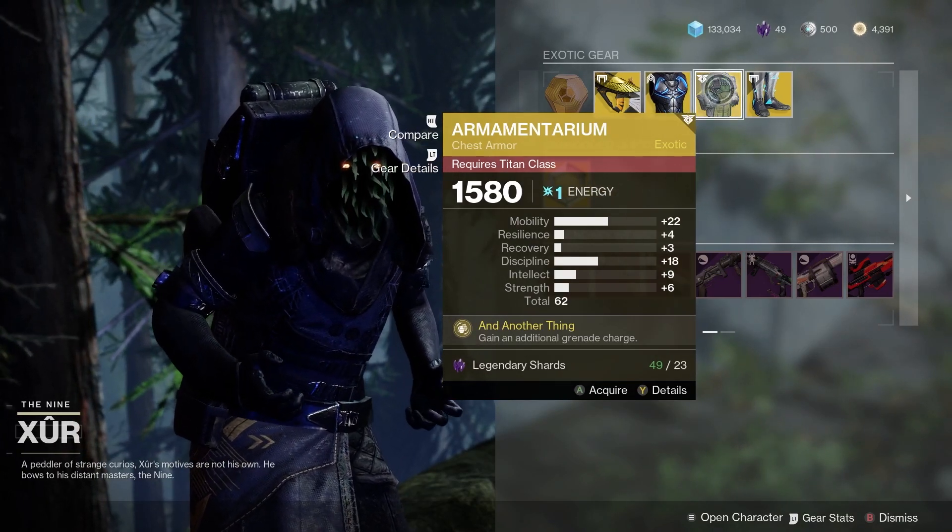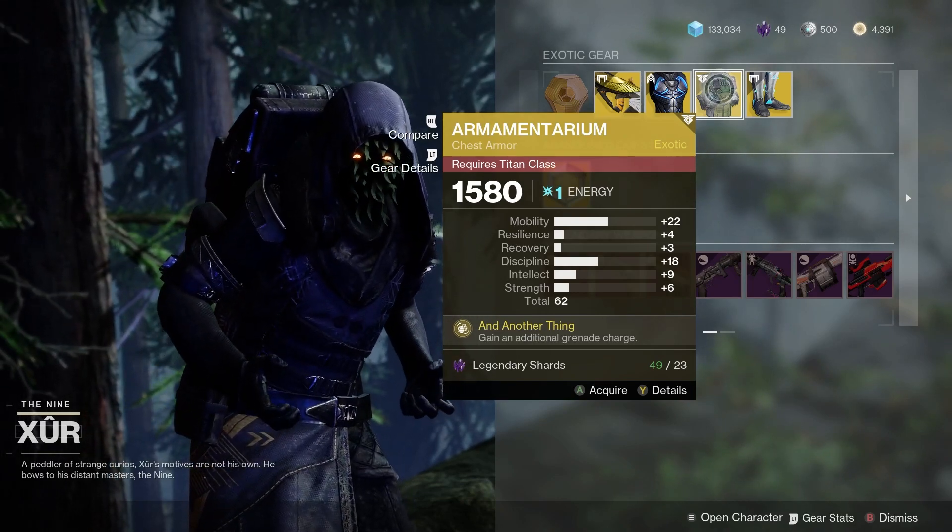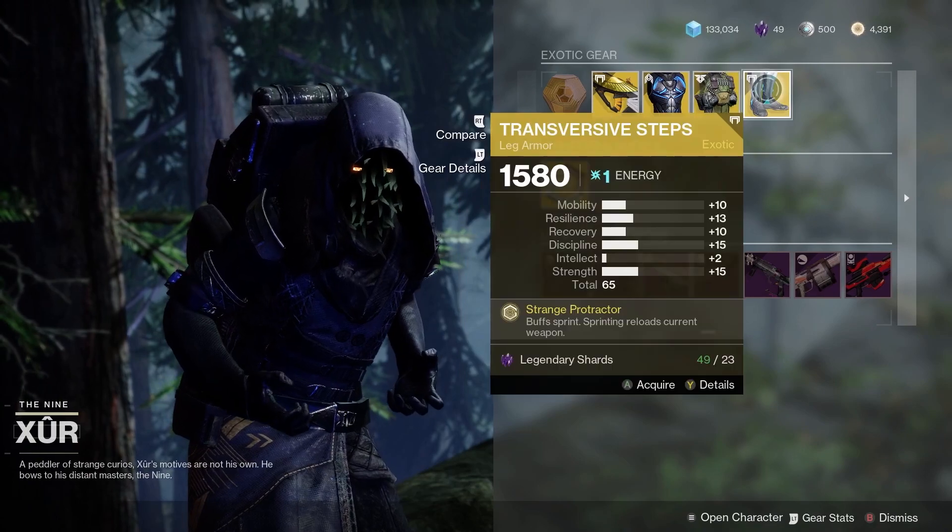For the Titan, we've got the Armamentarium. Good mobility, plus 22, and good discipline, plus 18. 62 roll overall.